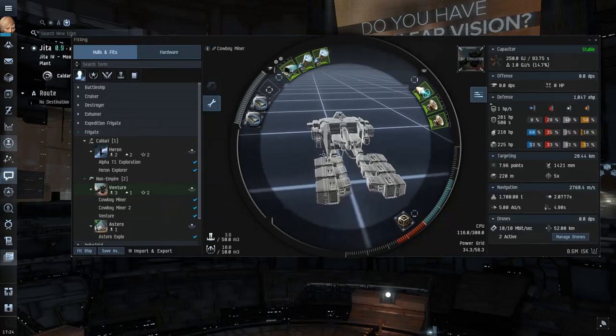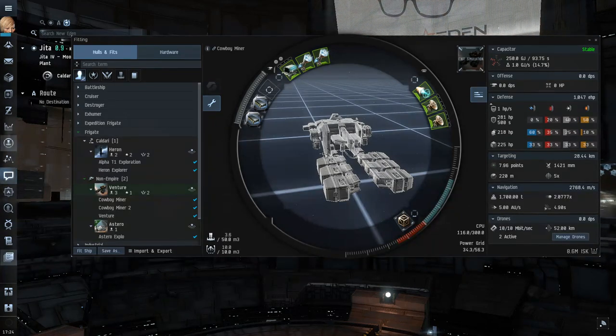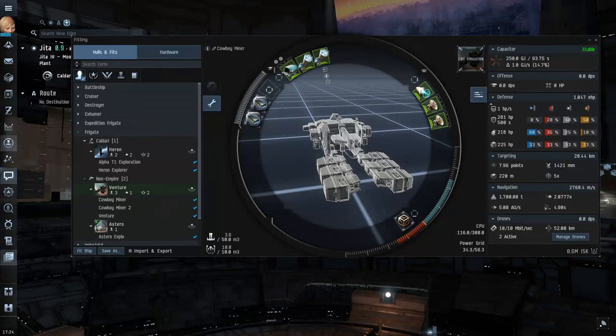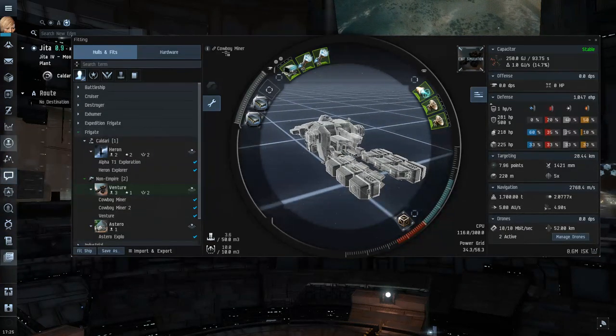I have two fits to show you, representing different schools of thought when it comes to gas mining in a venture out in wormholes. At the end of the day you only really need three things: the gas harvester, the venture itself, and the core probe launcher. Everything else is pretty much personal preference.